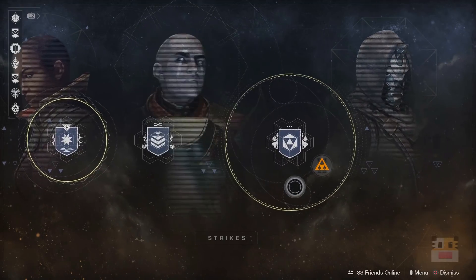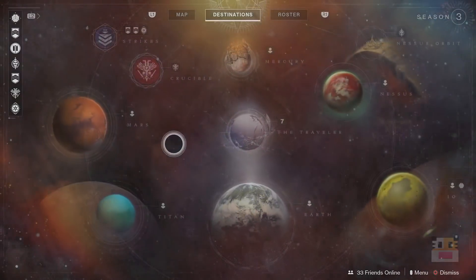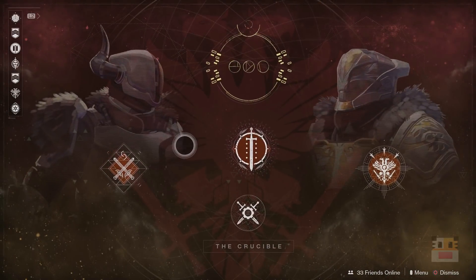The best way to get the Nightfall unique is to get a high score first, and then do a bunch of lower-score runs after that to see if you can get a good drop.